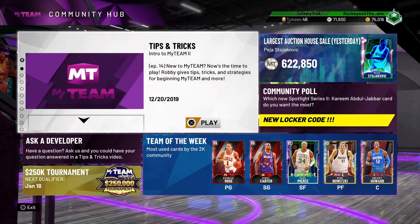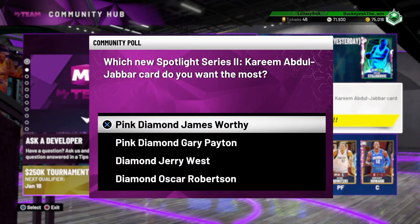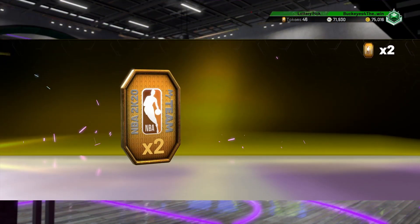The second locker code is on the community hub and it is just a community poll. All they ask is which new Spotlight Series 2 Kareem Abdul-Jabbar card do you want the most. It doesn't matter what you answer — as long as you just enter in an answer, you will get two free tokens. Definitely pretty cool.